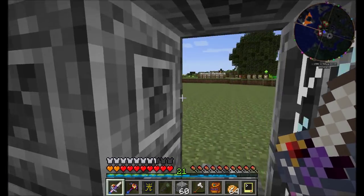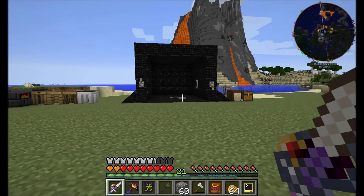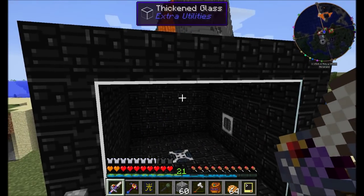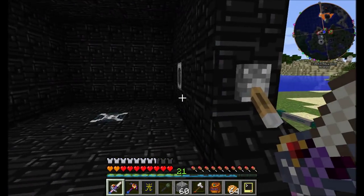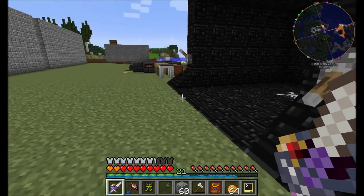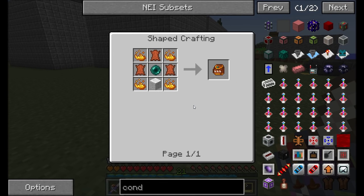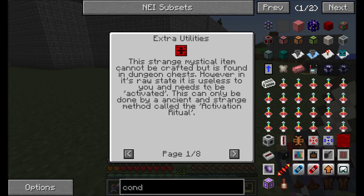Hello everyone, this is Direwolf20 and welcome to episode 55 of Direwolf20's Let's Play series. Last episode I went on a hunt for a very specific item - this guy right here, the Division Sigil. This thing can really typically only be found in a couple locations. Usually it's found in dungeon chests, however you can also get it, as we saw last episode, from the Wither.